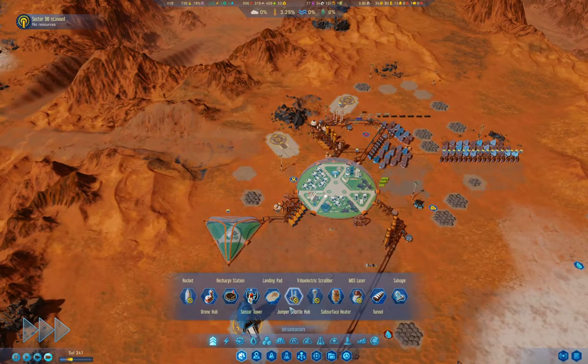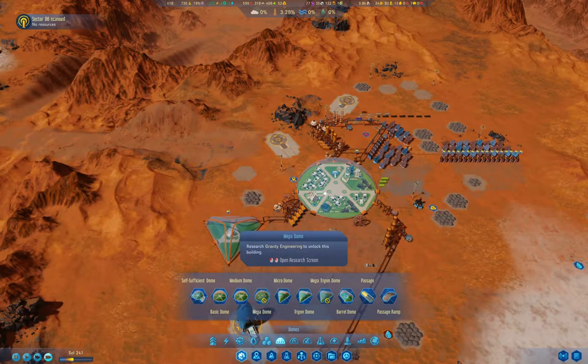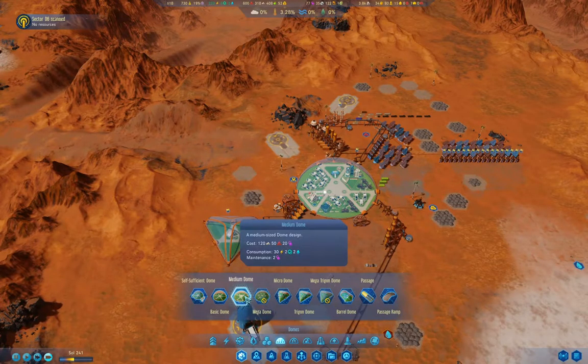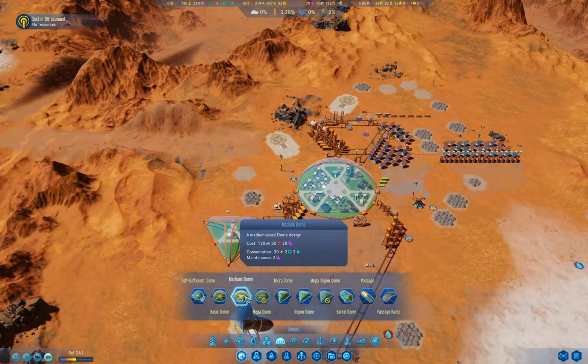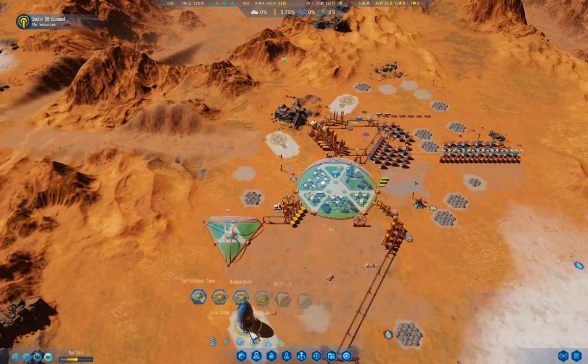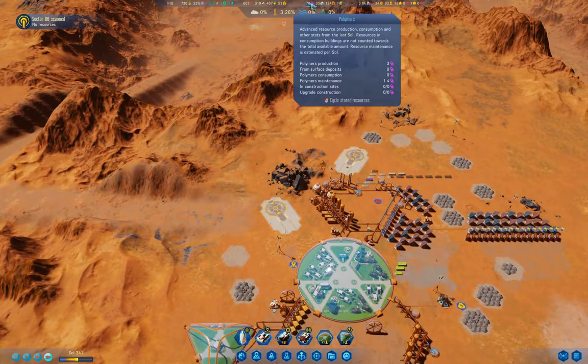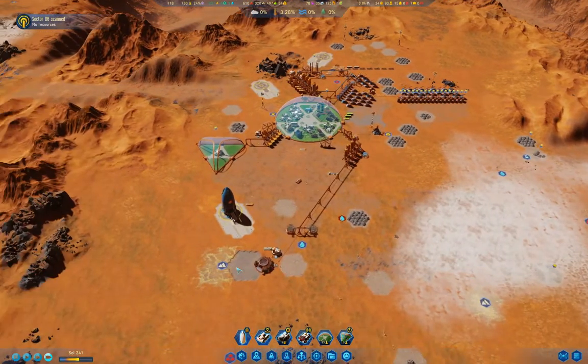What's it cost to build another medium dome? 20 polymers, 50 metals, 120 concrete - we can actually afford to do that. Though we're not producing enough polymers, really.